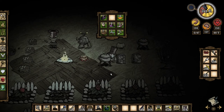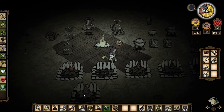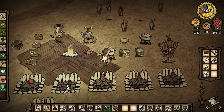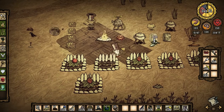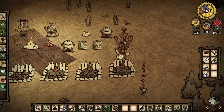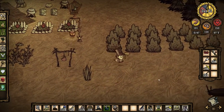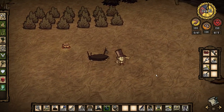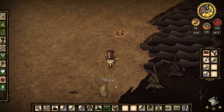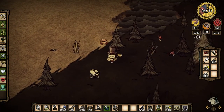We are going to go tomorrow and try to shoot some fire darts at some killer beehives. It might be a really good thing that Abigail's dead, because I don't want her to start messing with the bees. So I'm not going to get her back yet, even though her flower is ready. I do want to be wearing my top hat.